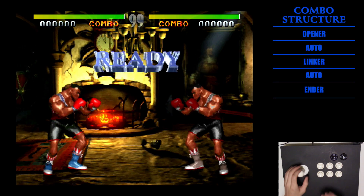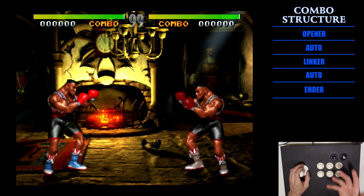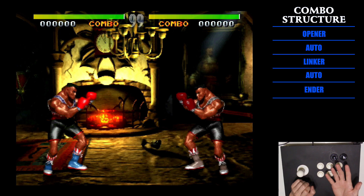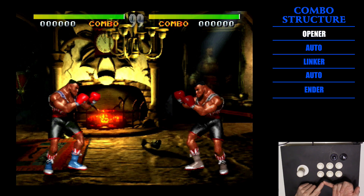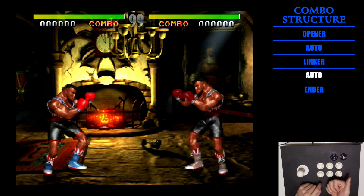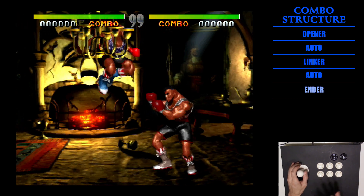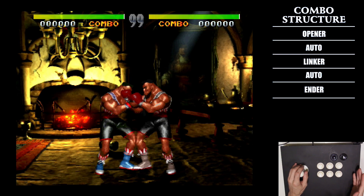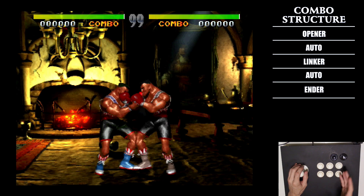Let's show basic combo structure. In order to get up into 12 hits without using an ultra, it's going to be five parts: an opener, then there's an auto, a linker, and then an auto, and then you finish it off with an ender. So there's five parts to it. Certain paths you take might make the combo drop sooner — I'm going to show you an example.